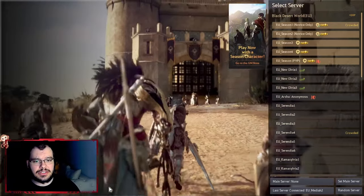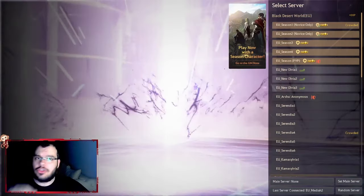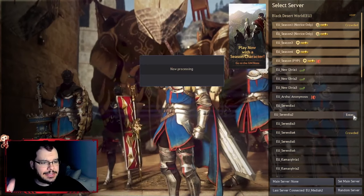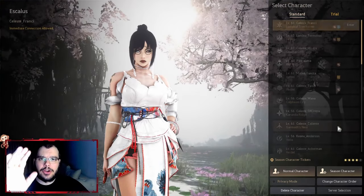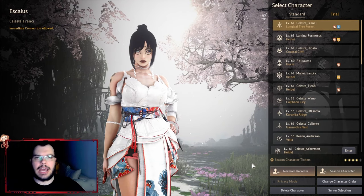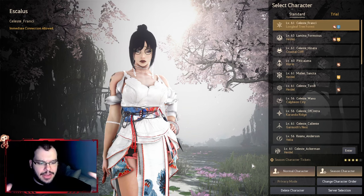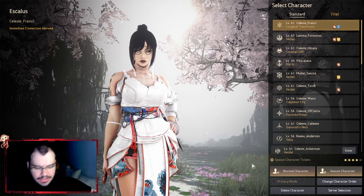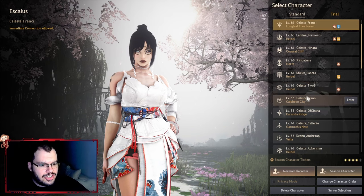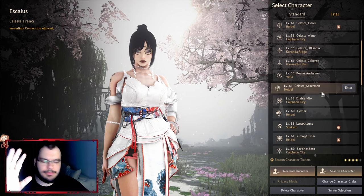When you press start game you are presented with a list of servers. You don't have to think too much about this — just pick a server and get into it. Preferably not servers with number one, because on those servers mobs sometimes disappear when wars are going on, as wars delete all the mobs on the map. Just go with any server that doesn't have a number one in it and you should be fine.